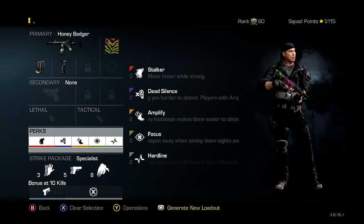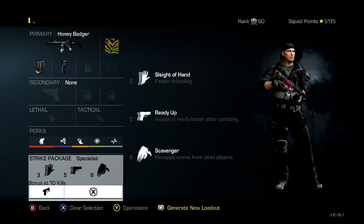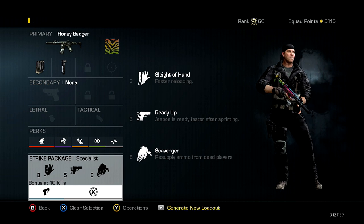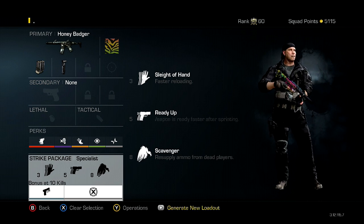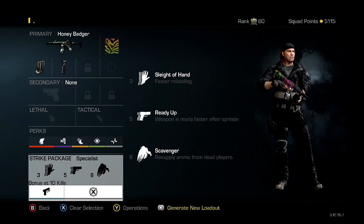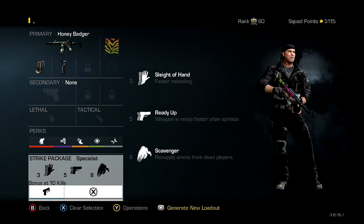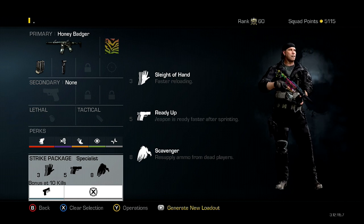And then Hardline so I can get my Specialist bonus and even my Chem Strike quicker. For the Strike Package I have Sleight of Hand with Ready Up and Quick Draw, because you get your bonus pretty soon at 10 kills. Sleight of Hand is nice to reload faster. Ready Up is basically like Quick Draw but only uses one perk slot. And then Scavenger because you're going to need ammo by the time you get eight kills.